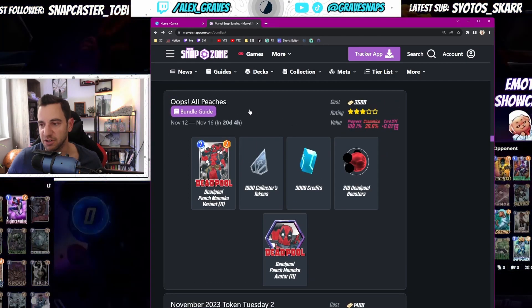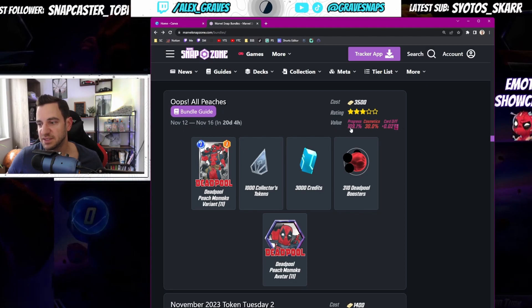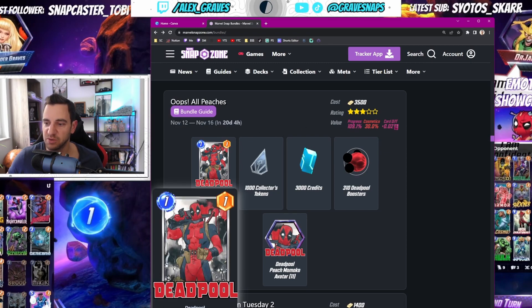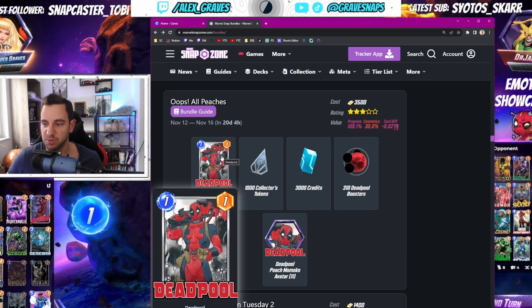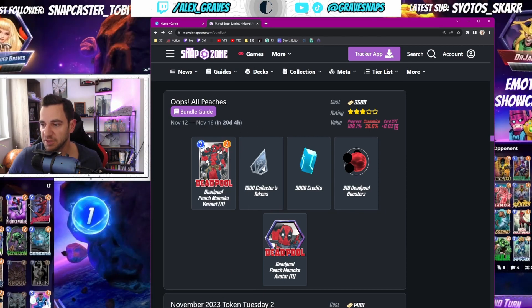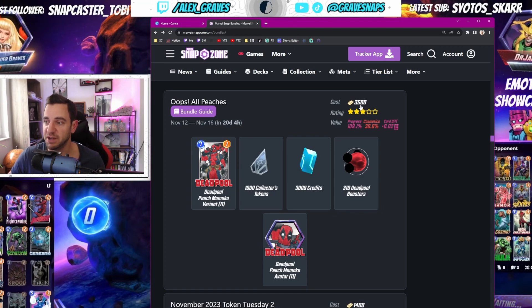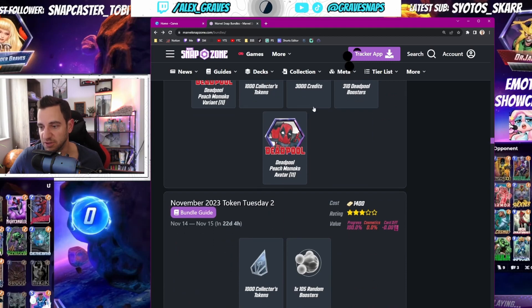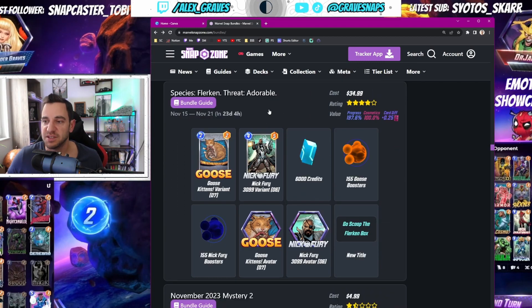Then we get another Peach — the Pool Peach Momoko variant. I'll likely skip this because it's just a little bit over 100 percent, and I don't like it too much. That Wall has cooler variants I think — maybe you think differently, that's fine — but 3k credits for 3500 gold means you can just buy credits directly. I would skip that personally, unless you really want that Pool variant.